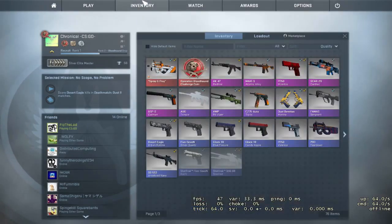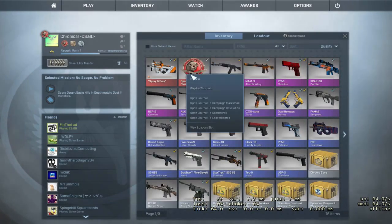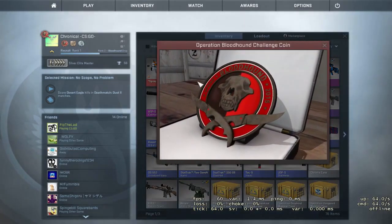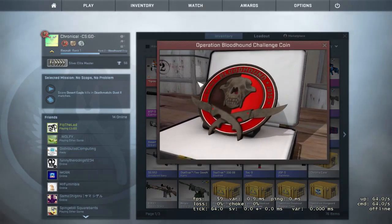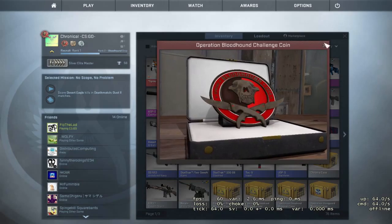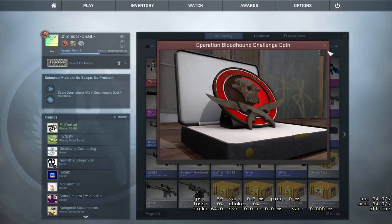There are missions like — so this is Marksman — there are things like score P-250 kills in Deathmatch, Operation Bloodhound Group. For that one, you had to get 30 P-250 kills. The one I'm on now is get 60 Bizon kills on Dust 2 in Deathmatch.